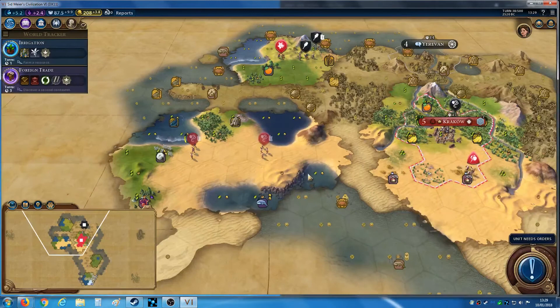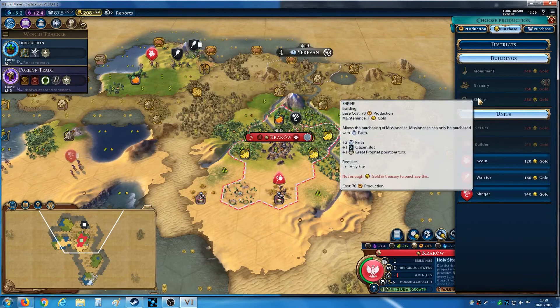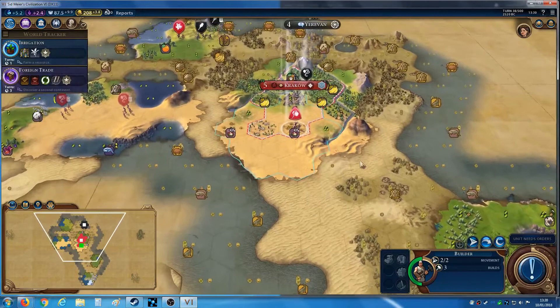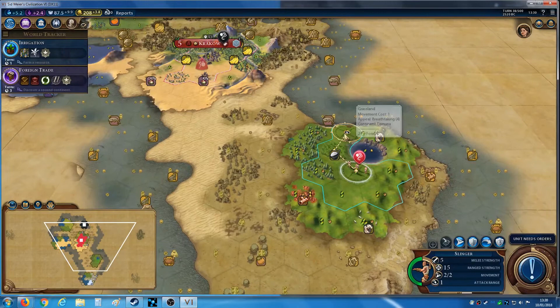We just got the barbarian camp. I'm starting to get a bit of cash, so I could think about where I could be buying. A granary would solve the housing issue — 280 would get me a shrine. I think I may actually save it for that. A settler would be great at this point also since I only have one city and it's turn 38. Maybe I should start thinking about settlers. I can irrigate that next turn which will solve the amenities issue.